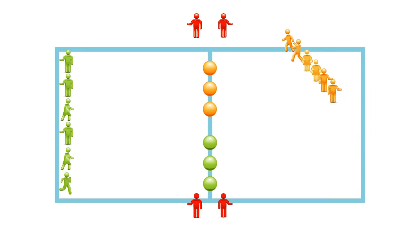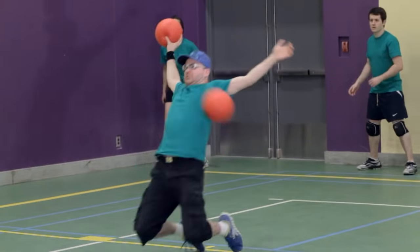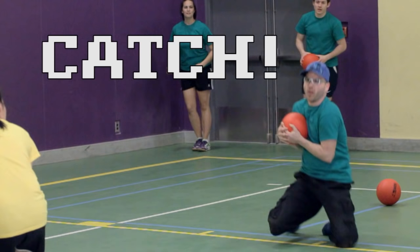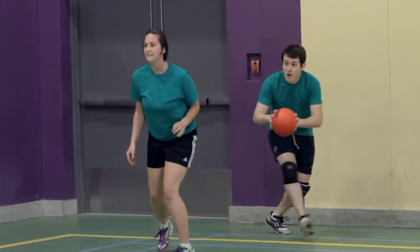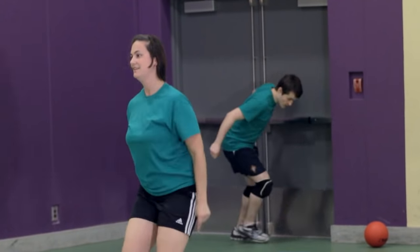The objective is to get the entire opposing team out. You can do this in a number of ways. You can throw a ball and hit an opponent. You can also catch an opponent's ball. In this case, a player from your team comes back in. In order for your teammate to be eligible to come back in, they must tag the back wall before touching any other balls on the court.